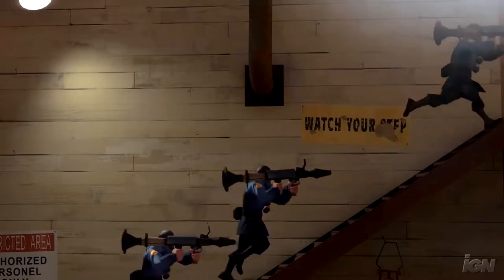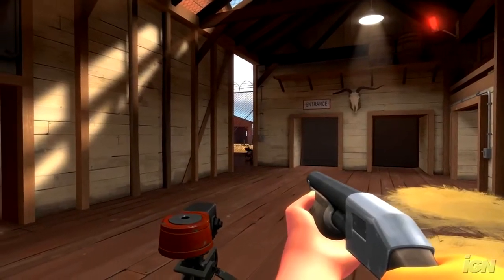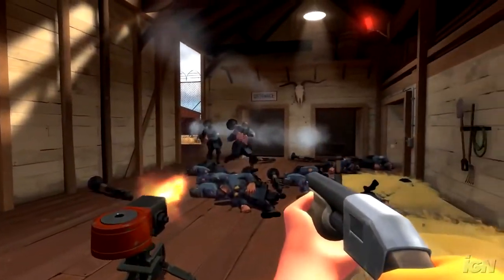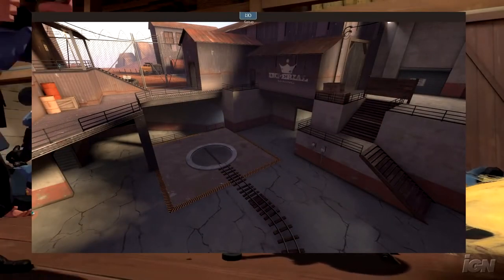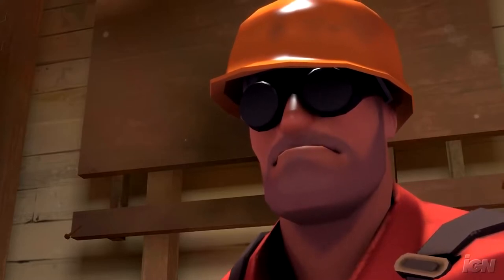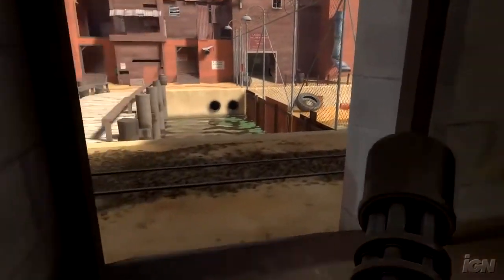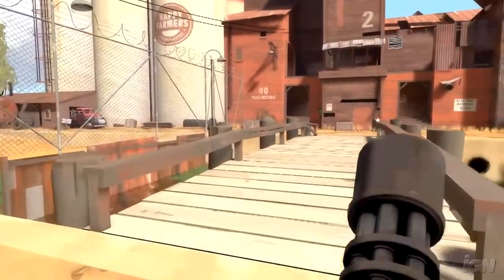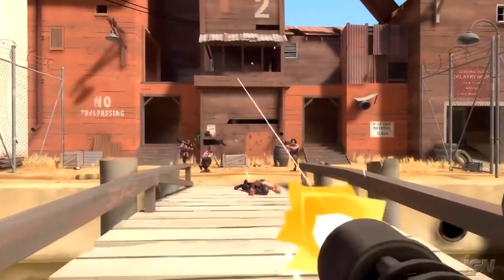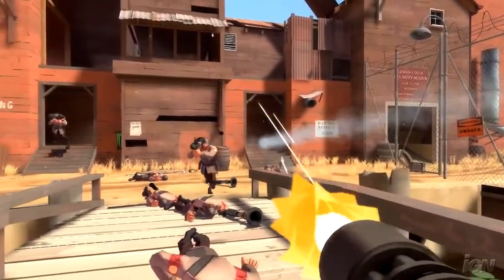Team Fortress 2 is a genius video game with genius movement and mechanics, being built on the Source Engine. The map design is so amazing that it's received a lot of constructive criticism. There are good maps like Upward and Harvest, and there are some bad maps like Badwater — and that's why I hate Badwater. TF2 got extremely popular due to its humor, like jokes that the game will pull, and comedic weapons like an actual jar of piss.